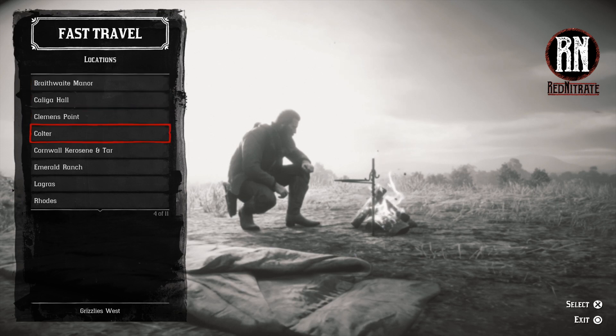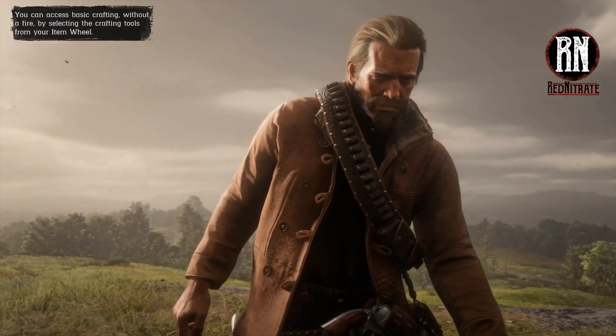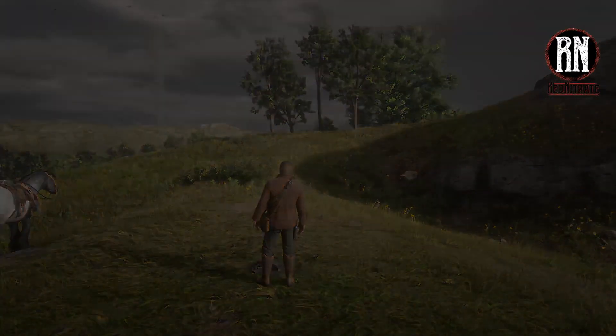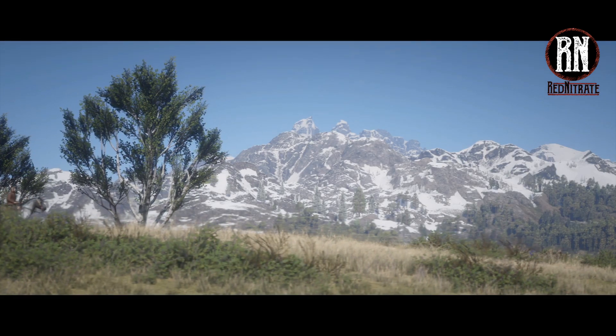This is a chapter 3 save so I haven't explored too much, but it gives you access to all the major areas you've been to. For the purposes of this we'll travel somewhere really far away — we'll go to Colter, back where the game starts. Normally this would take 15 to 20 minutes of riding even if you were using horse stimulants. Let's select that and see how much this has been revolutionized. The load times are quite long but you honestly don't mind — that scenery is just amazing.